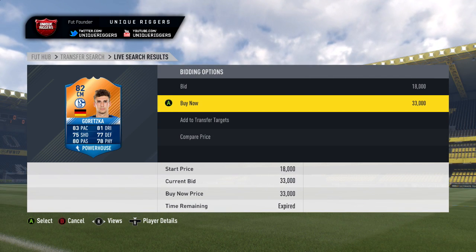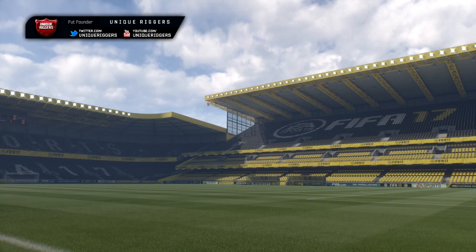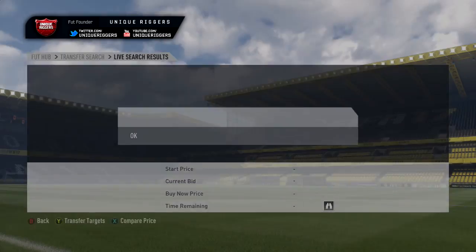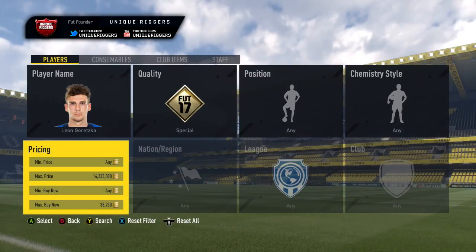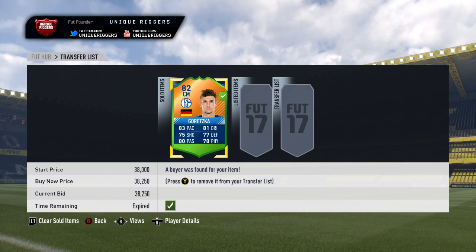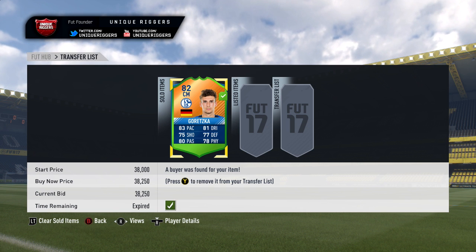Missed out on 33k there, so would have probably been about 2k to 3k profit roughly on him, but unfortunately missed out. Finally got him, so missed out on four cheaper ones but I'll take that. Price paid was 34,250, and his price has actually gone up since I last checked. Cheapest one is 38,500, so going to list him up at 38,250. For the profit after the tax it's 2,088 coins, so pretty happy with that.